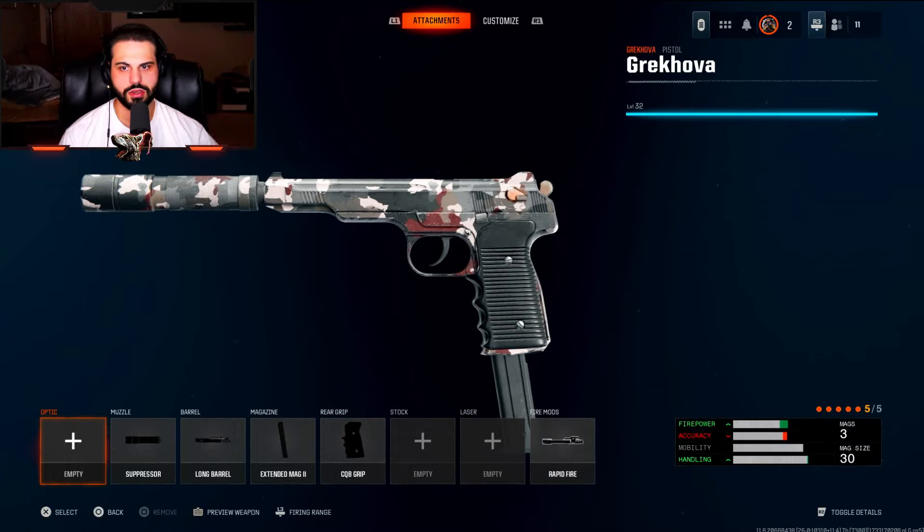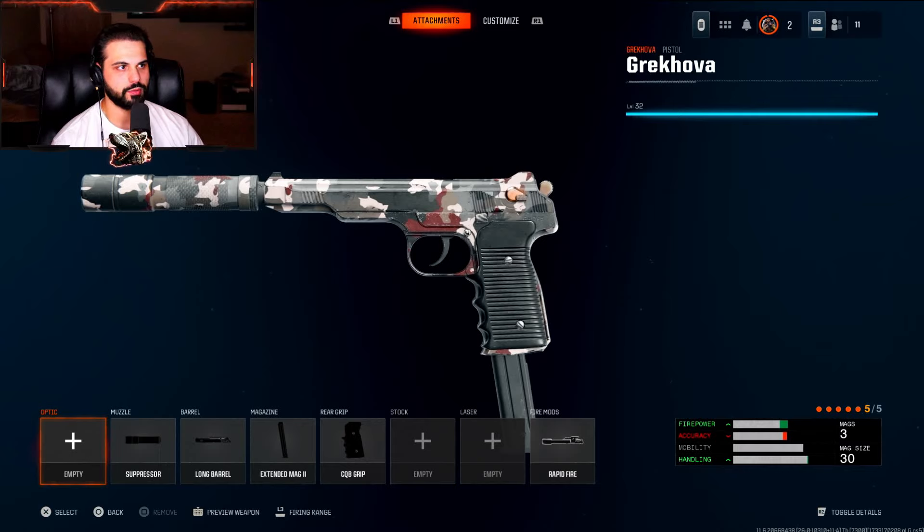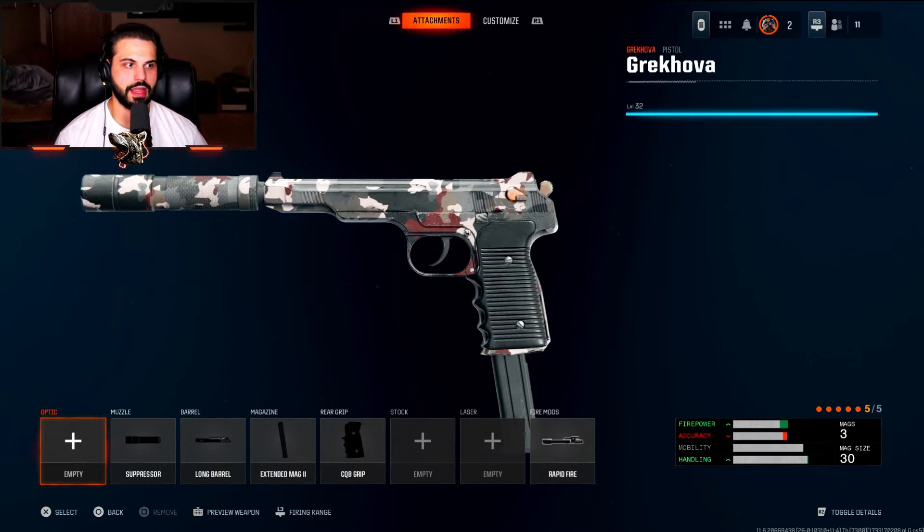I'm using the Grecova automatic pistol. With pistols I always go with a suppressor — it'll help a lot with the kick as well. The fire rate on this one is on the higher end, so we have rapid fire on. I also have long barrel, extended mags because you eat through bullets pretty quickly, and the CQB grip.